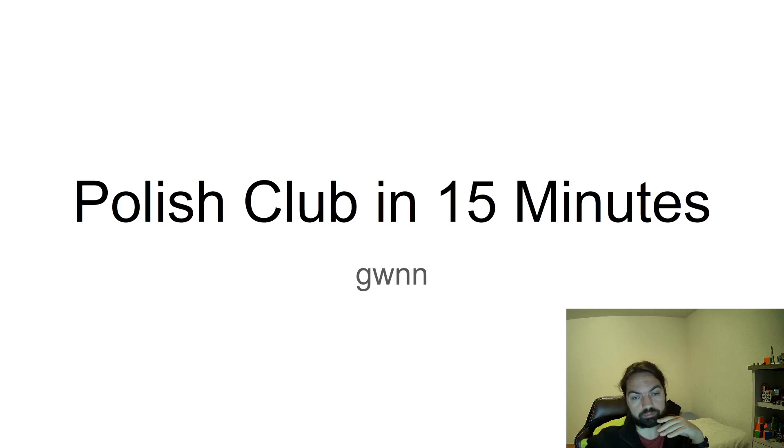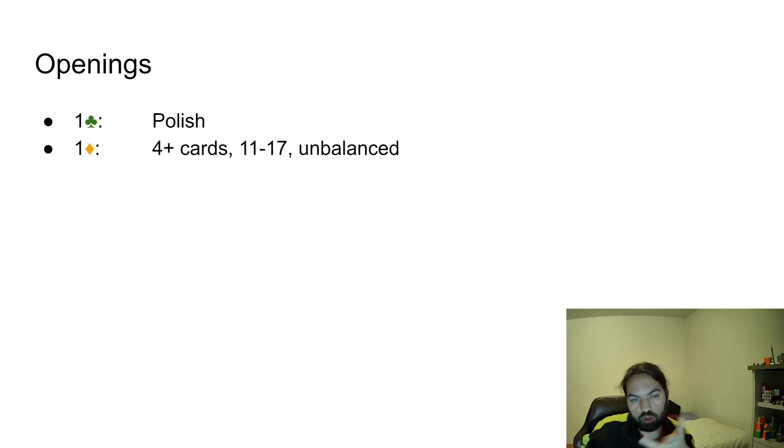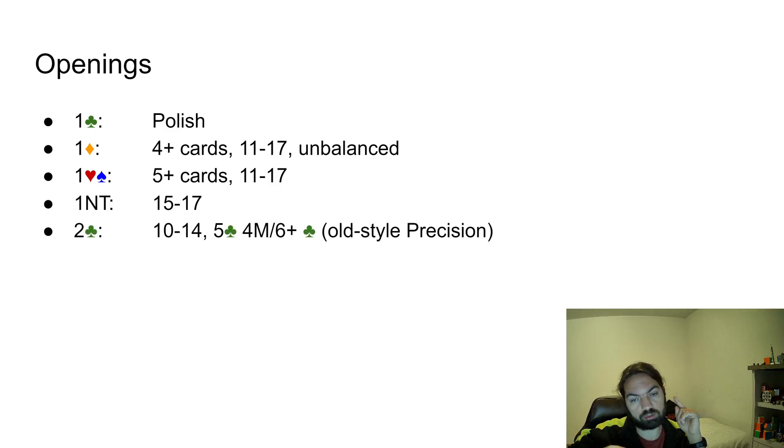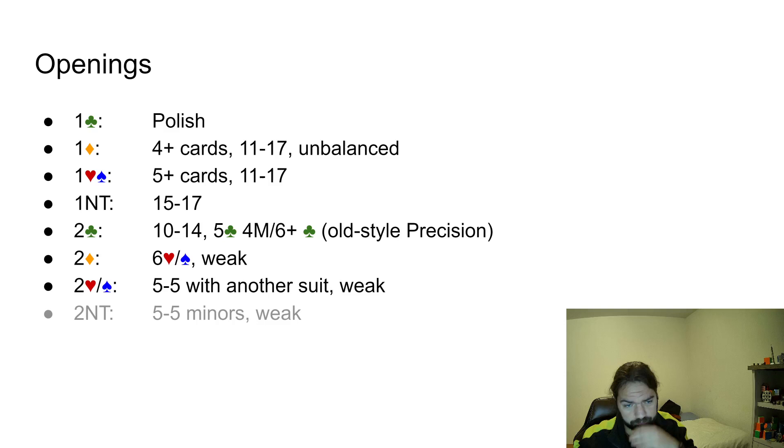So what do we know about Polish Club openings? One Club is Polish — we'll come back to it. One Diamond is four-plus cards, 11 to 17, unbalanced. One Heart and One Spade is a five-card major, limited to 17. One No Trump is 15 to 17, very normal. Two Clubs is 10 to 14, five-plus clubs with four of a major, or six-plus clubs — like an old-style precision opening. Two Diamonds is usually played as Multi — six hearts or six spades weak.